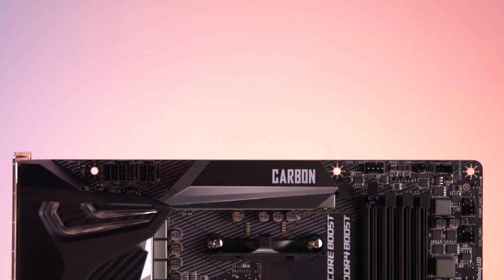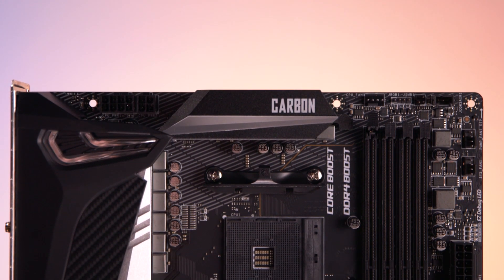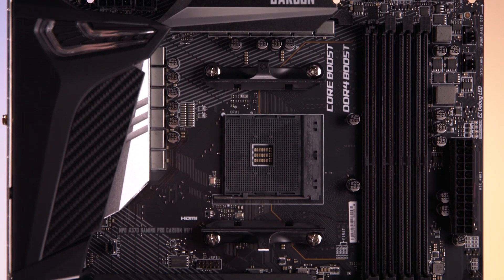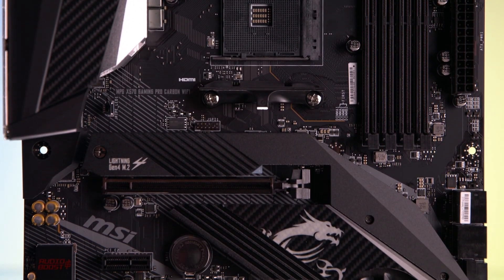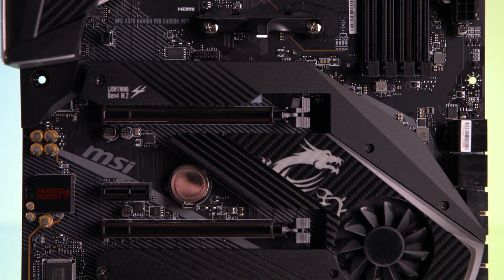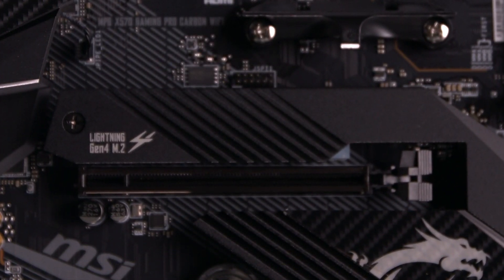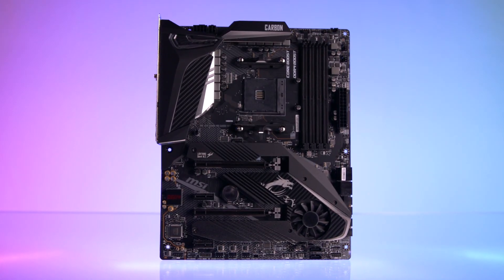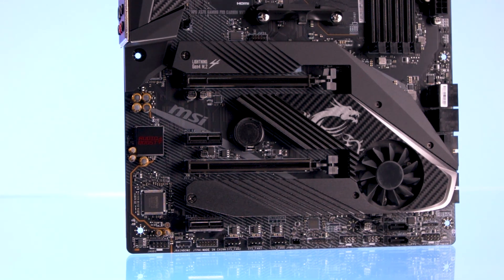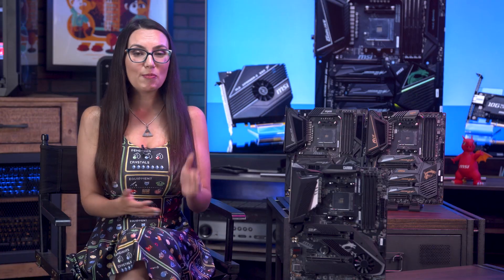The cooling on this one is still impressive, but rather than a massive system connected via heat pipe to the rest of the board, the Carbon's cooling focuses more on the lower half of the board — the chipset managing bandwidth to PCIe and M.2 slots. This board also still sports the same reinforced PCI slots that the others have, providing maximum safety and reliability for your PCIe 4.0 hardware. If what you're looking for is an eye-catching motherboard built for gaming, complete with RGB underglow, the Gaming Pro Carbon could be the right choice for you.